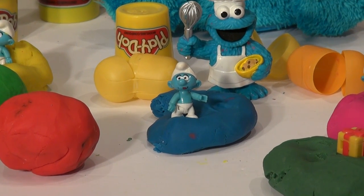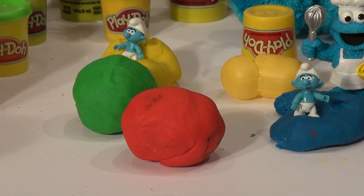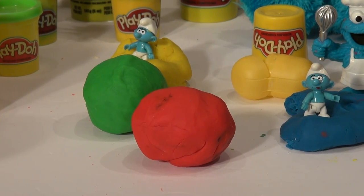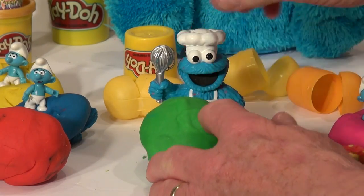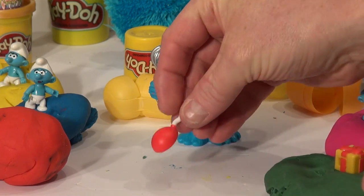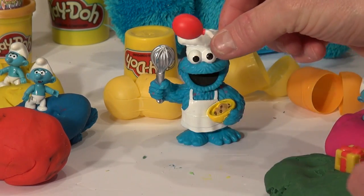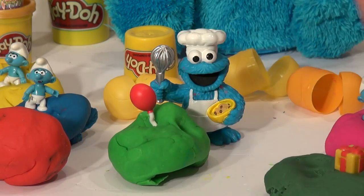There are two more surprise eggs left — a green one and a red one. Let's go with the green one first. Here we are, the nice big green surprise egg — open it up and see what's in there. Oh yes — look at this, a balloon! Nice job!